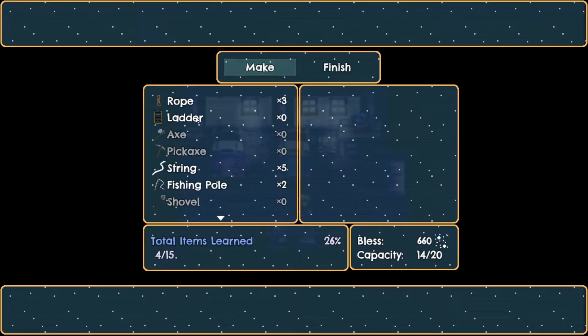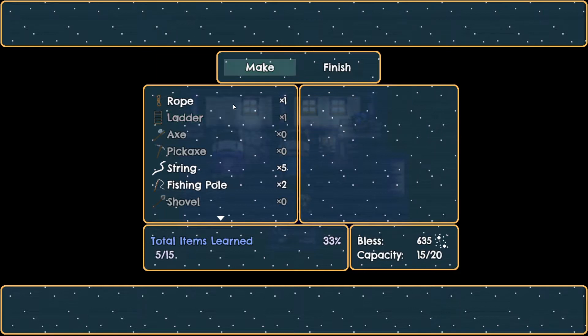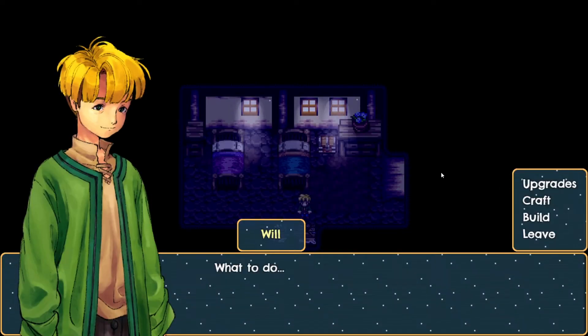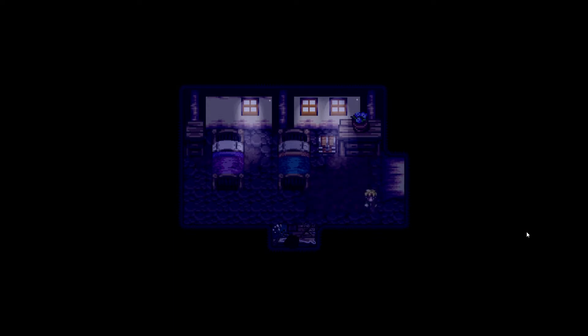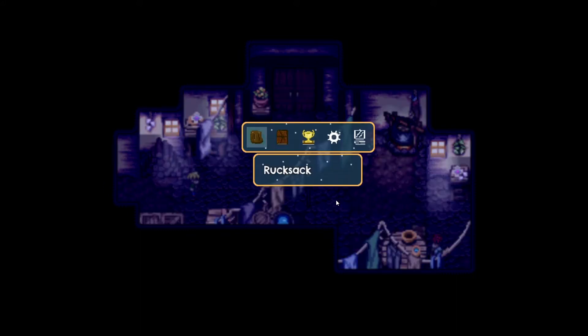Anyway guys, so in the last episode we got kidnapped by a seal and when we got to the other island there was a spot we could use a ladder, and that interests me. So now, as you just saw, I made a ladder.